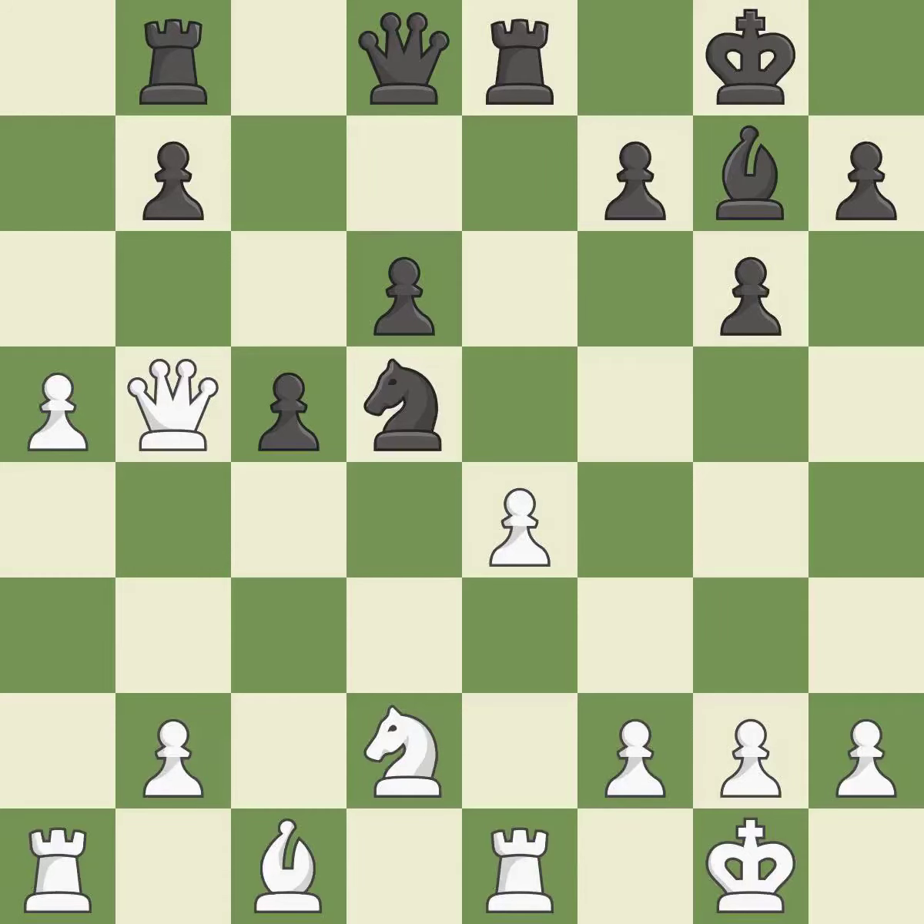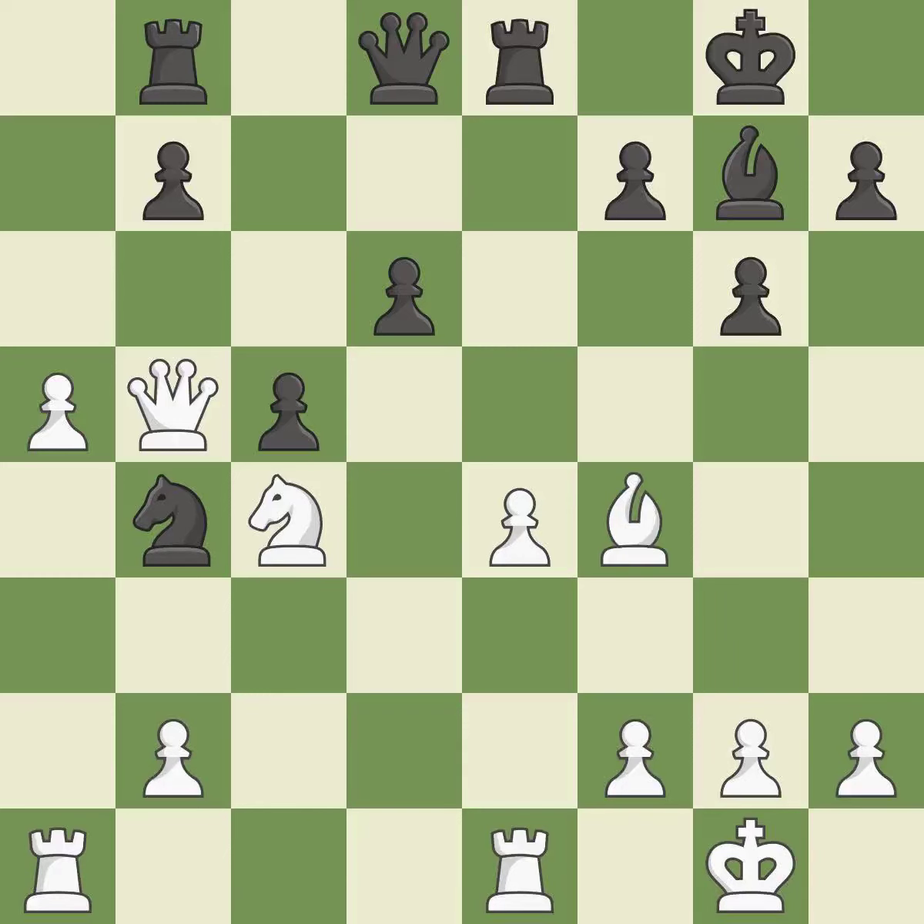This is the only move that works. This threatens to take an outpost with a knight. This allows the knight to control more squares. This threatens to fork pieces. Only one move worked there, and this wasn't it — this permits the opponent to pin a pawn. It is a mistake.